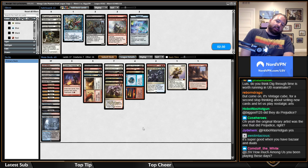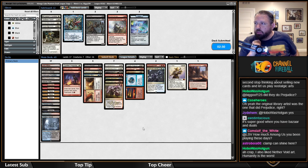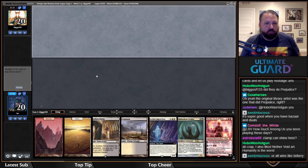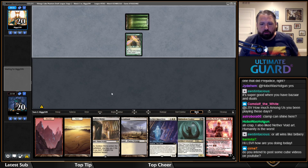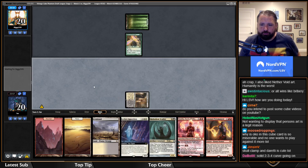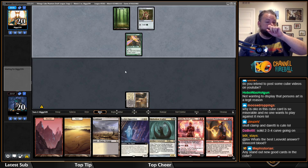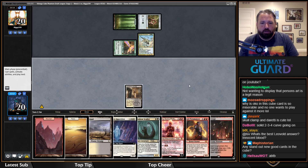When you have good mana and Bazaar, Dig Through Time gets a lot better. Turn two Sculler or turn three Skyclave — nice. I don't have the second red yet but I'll get there. The only awkward thing would be if I drew Burst Lightning — I'd just cast it on the Birds anyway and not worry about it. If they play a turn-two Leovold it's going to be kind of annoying because then I can't even Sculler them.